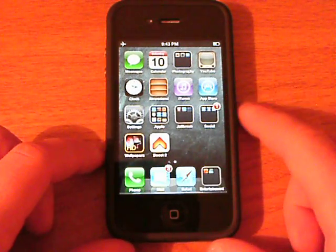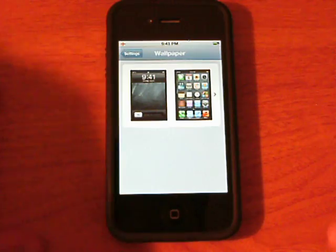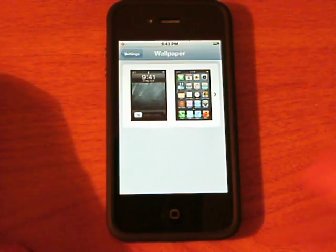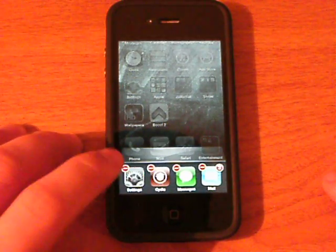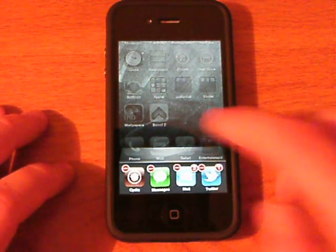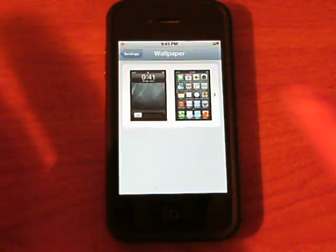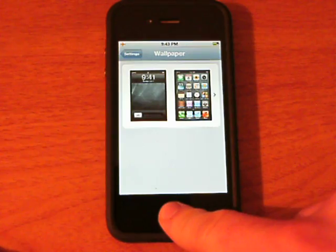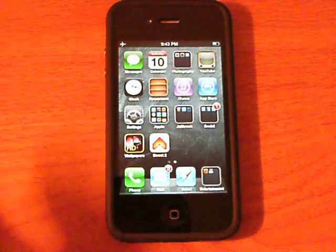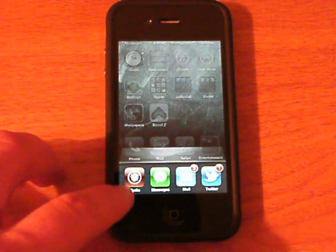What this does is kill your application completely right from one gesture, instead of opening up your switcher, holding down the application and closing it. So let's open up the settings application — you don't have any preferences for this. All you have to do is hold down the home button for 2 seconds and it kills the app.